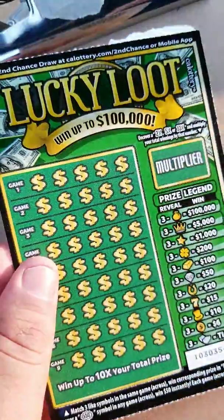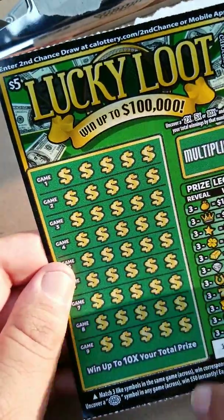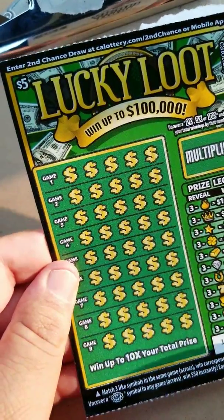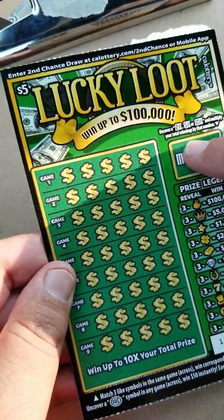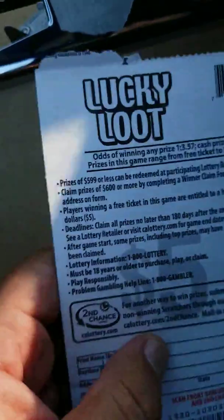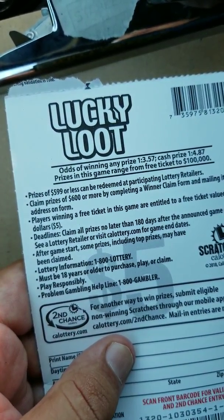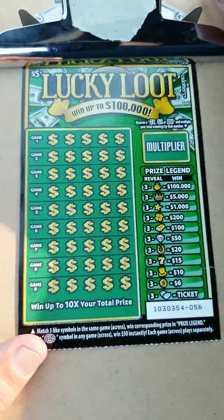We're gonna get into the Lucky Loot today first. You match any three like symbols and win the corresponding prize. Find a 50 burst and win $50 instantly. You can also multiply your winnings by 25x or 10x if it ends up in the right-hand corner. The odds on this ticket are one in 3.57 for any prize and one in 4.87 for any cash prize. Let's see what we can do here.